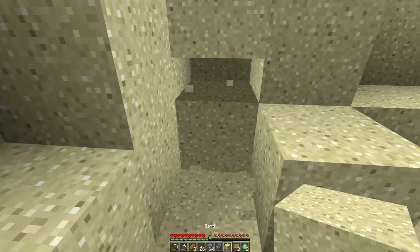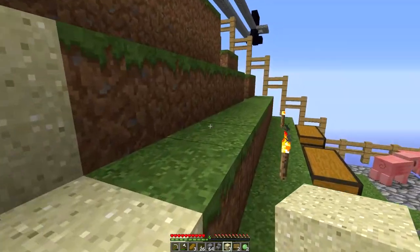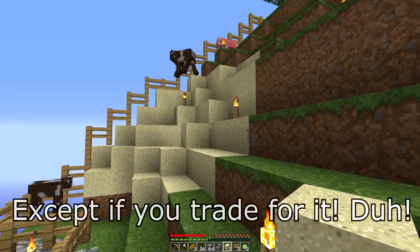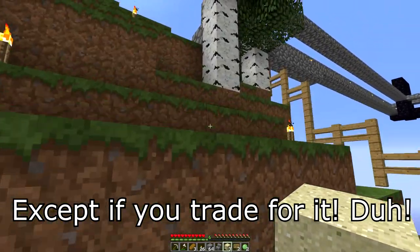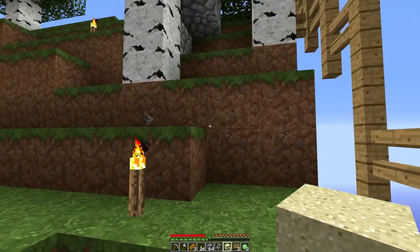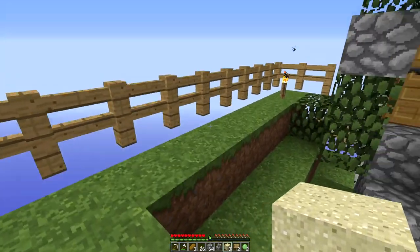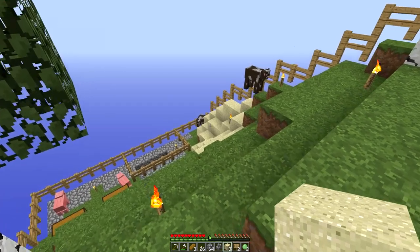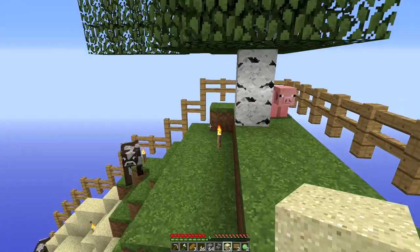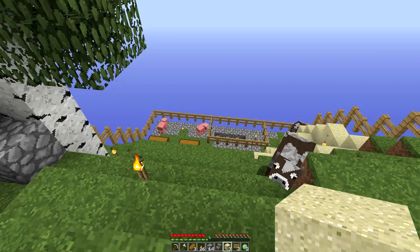Let's get the iron axe out — look at the speed! When you've been using cobblestone tools as long as I have, iron is certainly something to be thankful for. I don't know how much sand is in here but we're going to need the glass — that's not something you can just get. Whatever sand we've got, that's all we've got. We'll also need silk touch enchanting to be able to move glass and glowstone without breaking it.